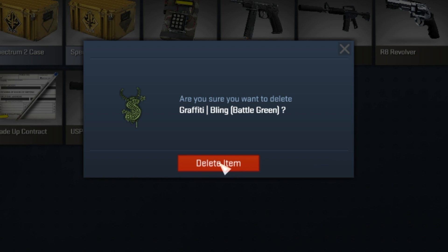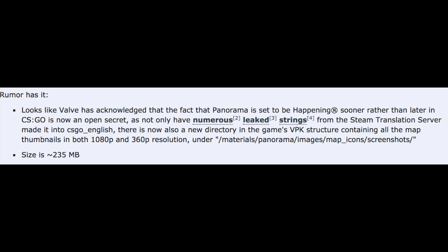Another small change they made is that when you type 'status' into console now, it does not show the server IP. Also, you now have the ability to sell unopened graffitis and get them out of your inventory, because they're really pointless and nobody wants them.